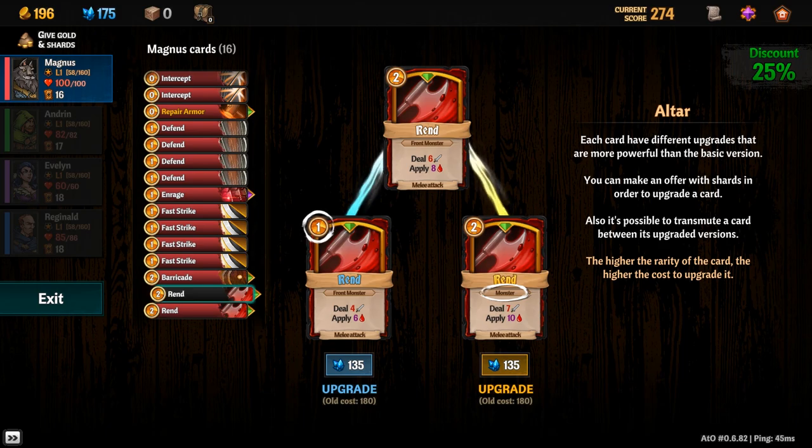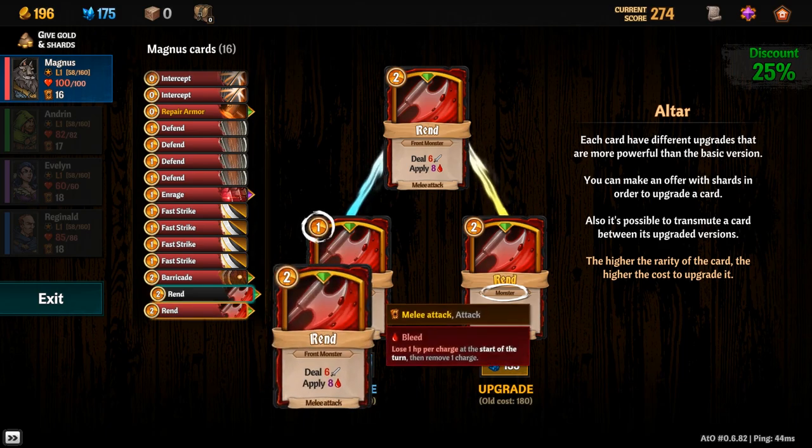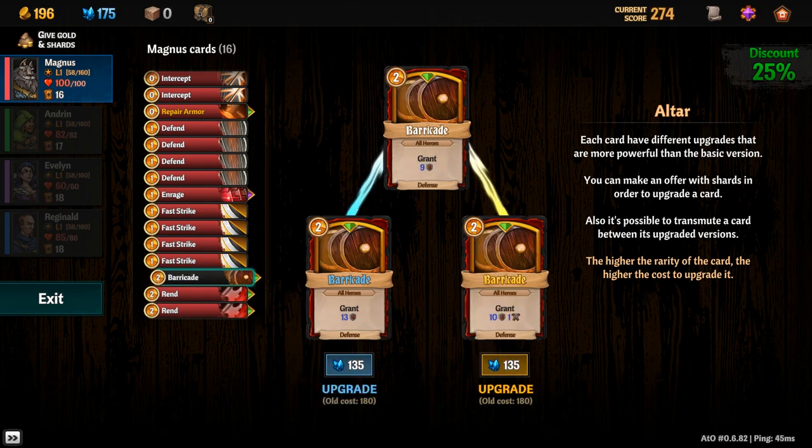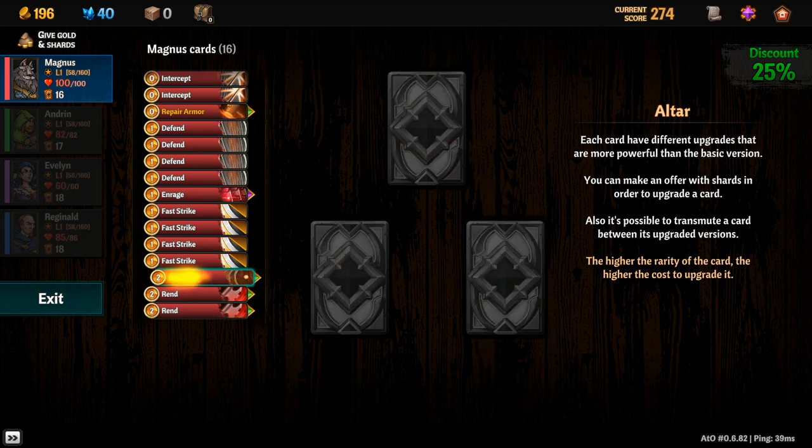I don't think anything else matters that much to me, so that's all I need. Giving everybody plus three speed at the start of every fight — for my purposes in life, I think I'm going to upgrade my Barricade.